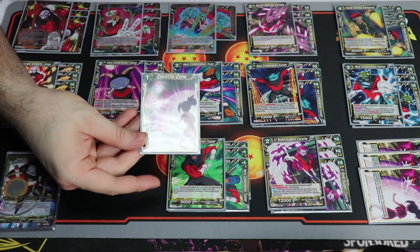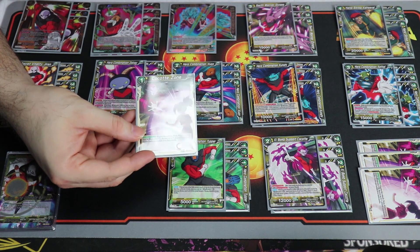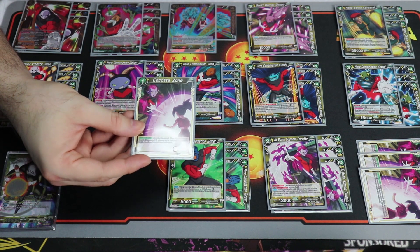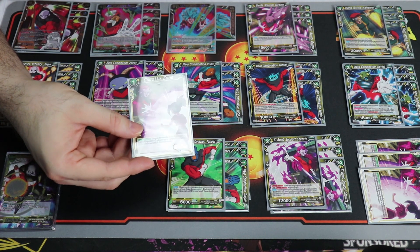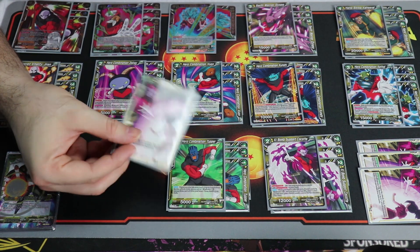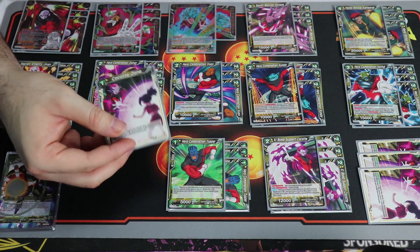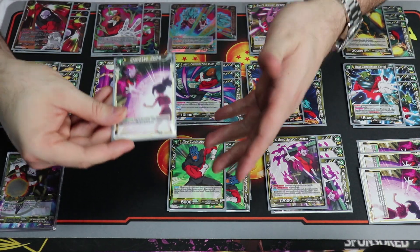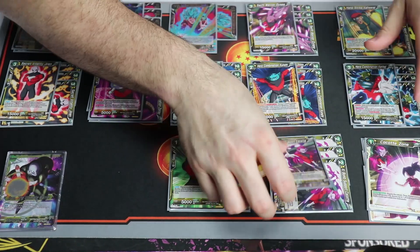The negate they use requires a Universe 11 leader - you negate an attack and pick one of their battle cards and rest it. So it almost counts as two negates: if they have a bomb you can negate the leader's attack and also tap the bomb. It's a really good negate, though unsure if it'll be played over the super combo.